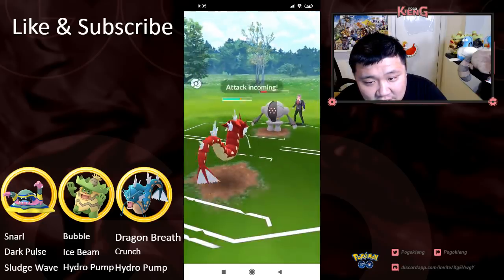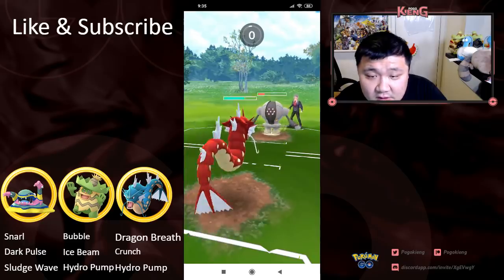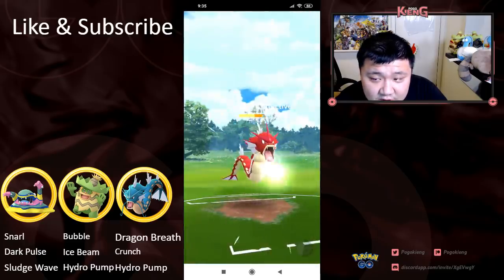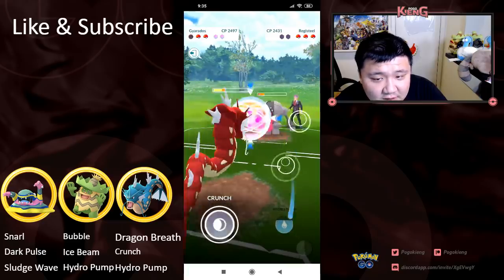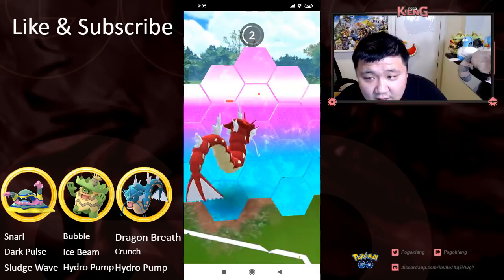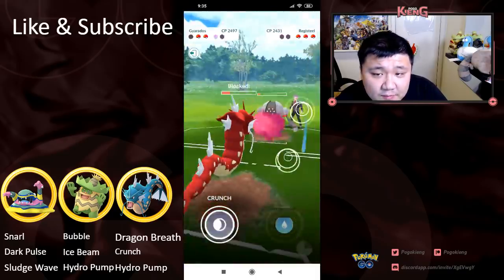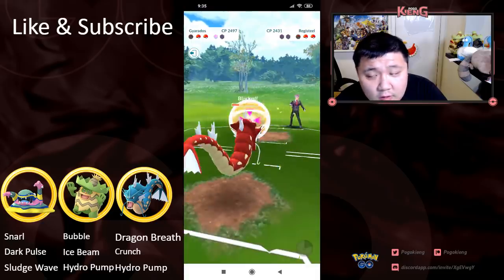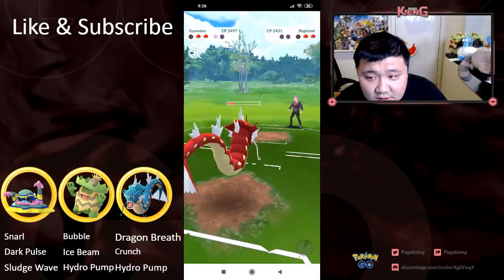And gonna look to Dragon Breath down this Registeel, presumably. Might have to go for a Crunch. Looks like he's gonna shield and then Crunch this Origin Form Giratina for the easy win. Actually, no — he has another Pokemon in the back too. Interesting. Let's see how he's gonna play this out.